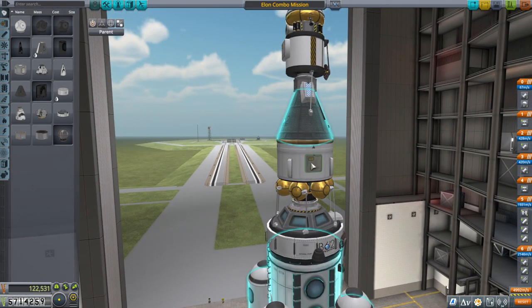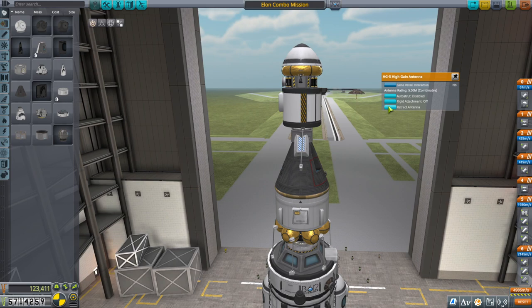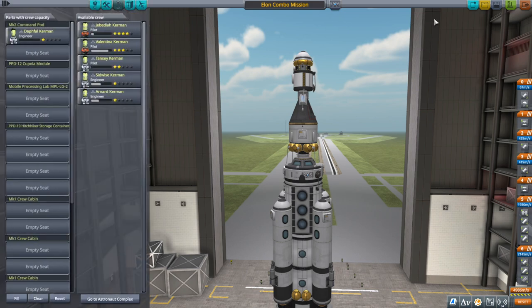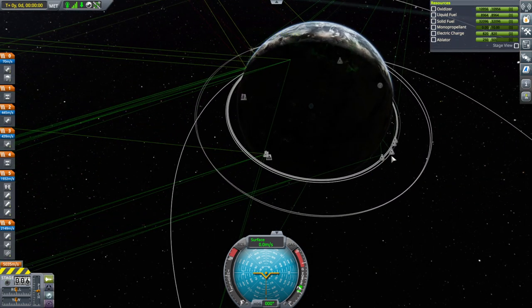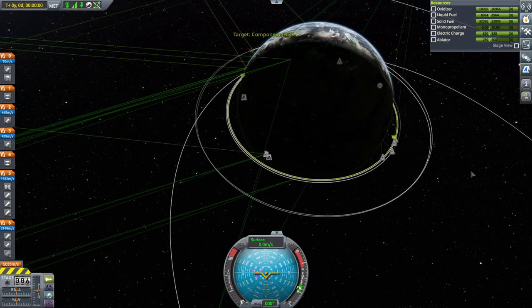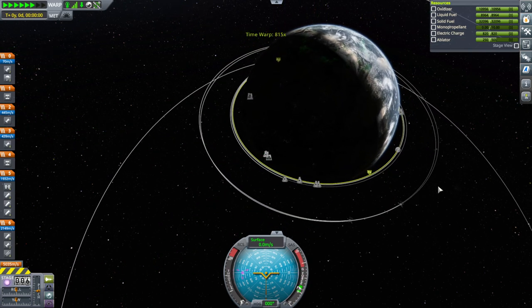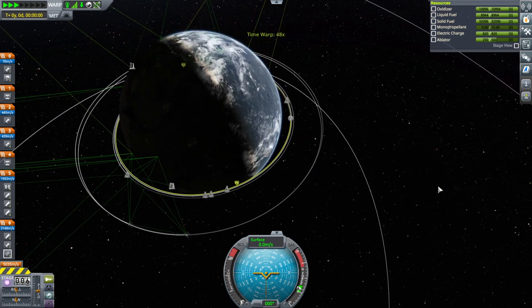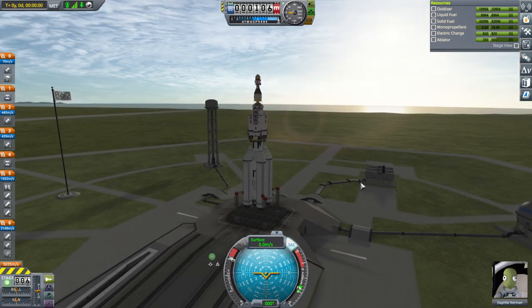I brought the mission outside, but it occurred to me belatedly that I had never put any solar panels on the pod itself, while I put solar panels on the satellite and the station. We'll copy those and get a pair on here. Maybe now we're ready to go. Let's bring this out to the launch pad again with the same crew. There's no particular launch window, so we can just go ahead and launch when we're in daylight. But I want to see about that component first and then rescue Daftri. SAS on, throttle up, and launch.